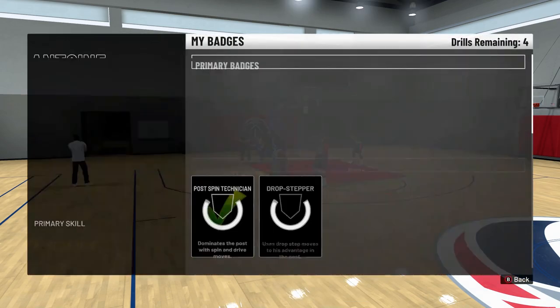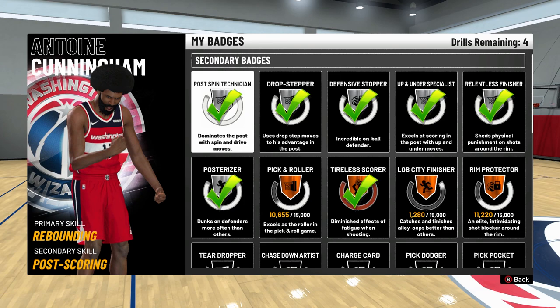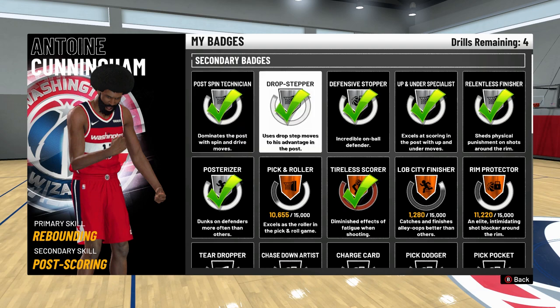What you want to do is hit B and go to the Practice Facility. The reason I tell you to come to the Practice Facility is because if you need to get this badge, this is the best place to practice getting it. I only have it on Silver, meaning I know what I'm doing and I know how to do the drop step.